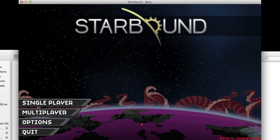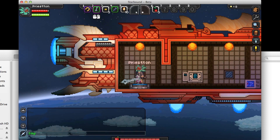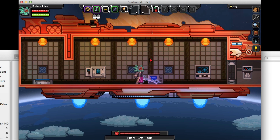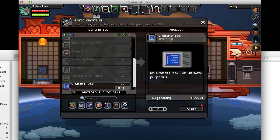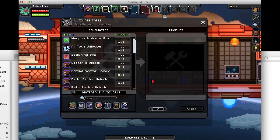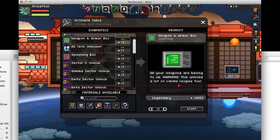We're in the game now on a Tentacle Planet, loading a character called Preston. As you can see, it's a brand new character — I don't have anything except the starter items. But if you open your inventory and press C to craft and scroll down, you will see the ultimate box — 'ultimate box for ultimate purposes.' It'll cost you one pixel to make. Let's craft that. I've got it equipped here on slot 7 — we'll select it and put it down. Once you open it with E, you'll have an ultimate collection. There's a weapon and armor box where you can make anything.